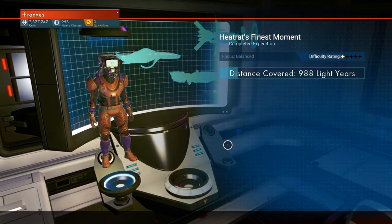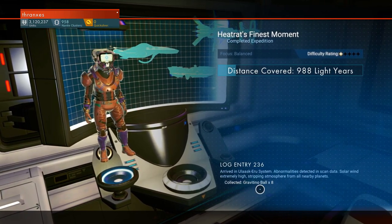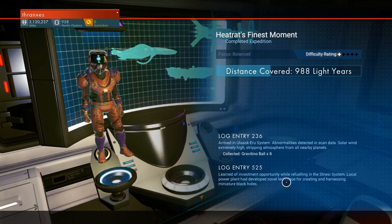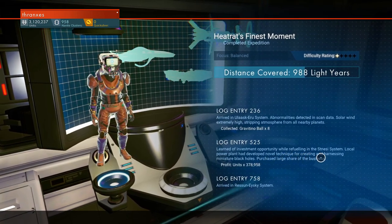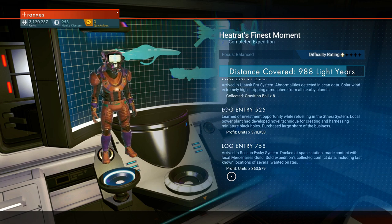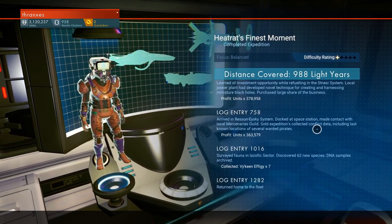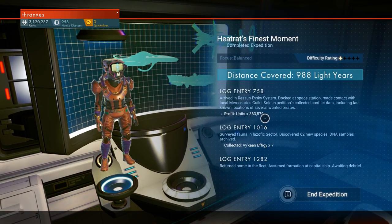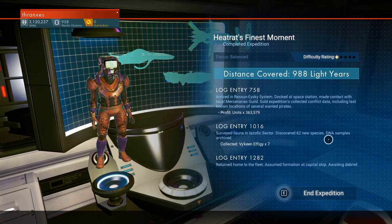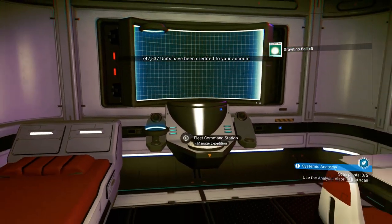Let us debrief our crew and see how they did. Arrived in the Ulaskiru system — abnormalities detected in scan data, solar wind extremely high, stripping atmosphere from all nearby planets — got eight gravitino balls. Next log: learned of investment opportunity while refueling, local power plant developed novel technique for creating and harnessing miniature black holes, purchased large share of the business — 300,000 profits. Arrived in the Resunski system, docked at space station, made contact with local mercenaries guild, sold expeditions, collected conflict data including last known locations of several wanted pirates — profits over a third of a million. Surveyed fauna in the Lazofix sector, discovered 62 new species, DNA samples archived. Got Viking effigies too — bad they're not daggers. Returned home, assumed formation with the fleet.